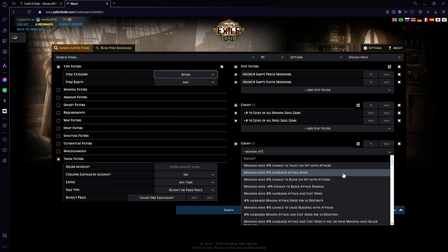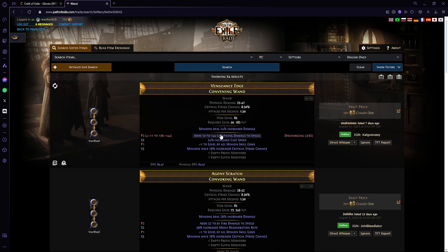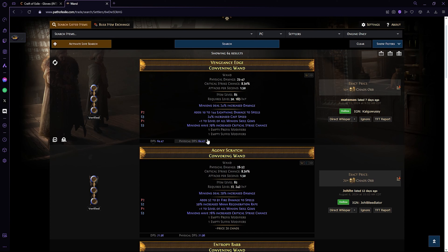From this point on you would want ideally to have minion attack/cast speed on the weapon — keep in mind you have to choose attack cast because that's the one that can roll on wands. Or we can also make do with minion crits. We're going to put like 15% here and 70% here, search, and see if this is exactly what we want. You want to prioritize attack cast speed over crit. You would want to annul off a suffix that is not the one you want.